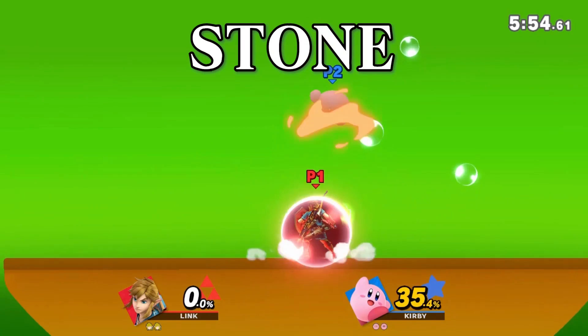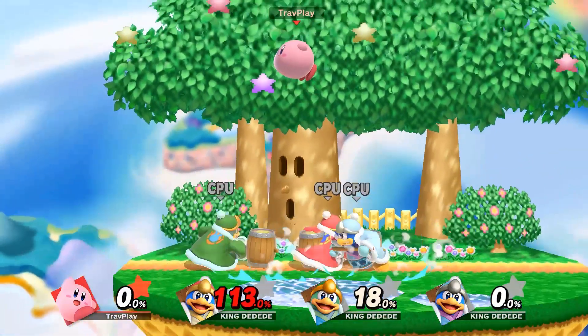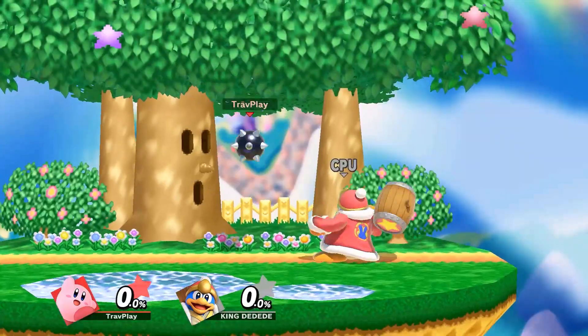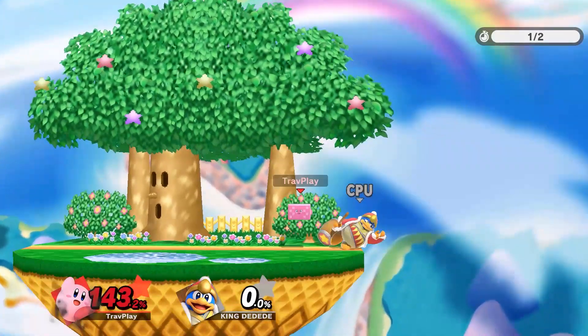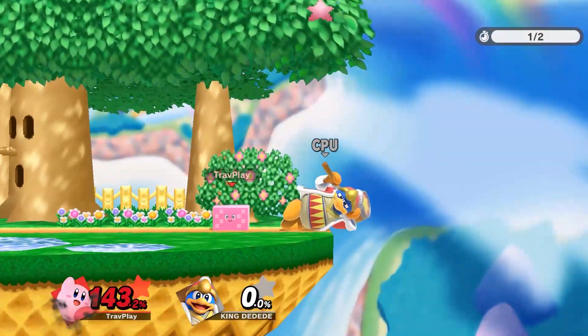If you're new to Smash, you probably think Kirby's Stone is the best move in the game. You might say it's unfair how Kirby can just fly above you while you're fighting your friend, and then he just drops on you and there's nothing you can do. Well, I know how you feel — we all do. At one point in time, we've all been there. But let me tell you a little secret: just move out of the way.